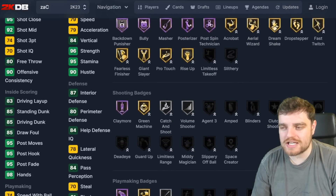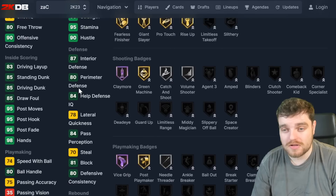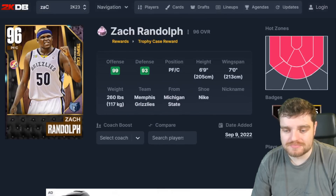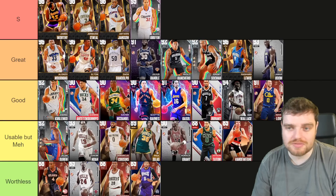Zach Randolph is like a slower Elton Brand — but he's a bully, an absolute bully with good lateral quickness who can play that position. The way the game is played this year, he's got to go up there with Elton Brand. He is an absolute bully.